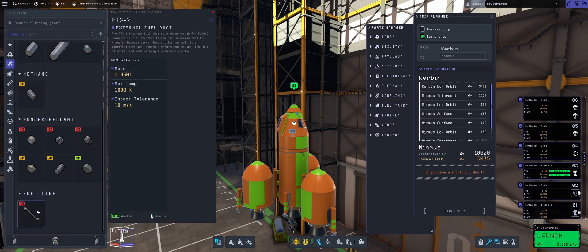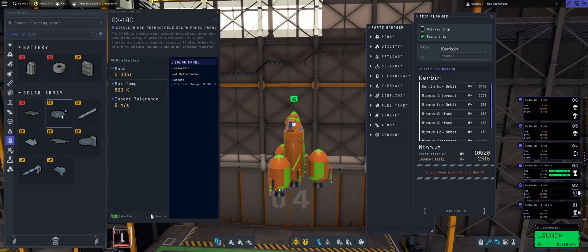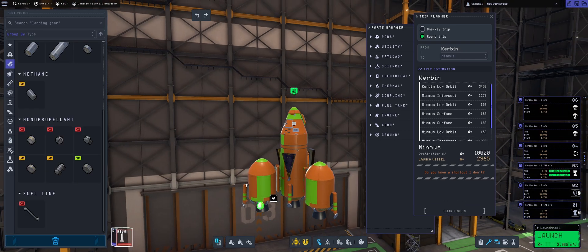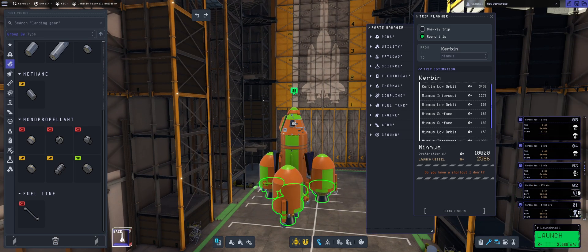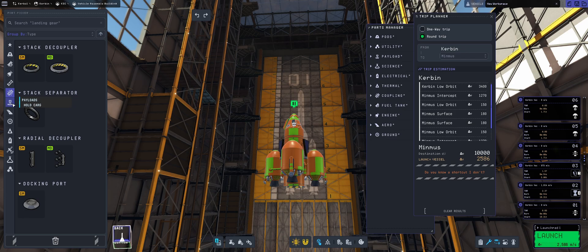Let me just slap some landing legs at the bottom, and honestly, this color scheme is hideous. I don't know if you like it — I hate it, which means I love it. It's a love-hate relationship, don't judge. Once we're done with Minmus and go somewhere else, we'll go with a different color scheme — different color scheme per planetary body, let's call it that.